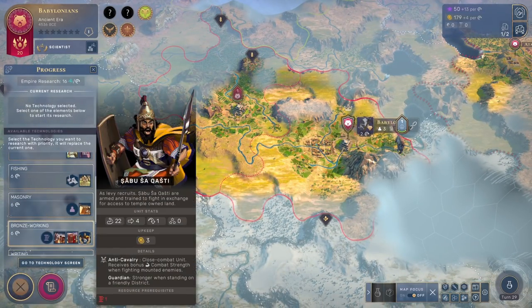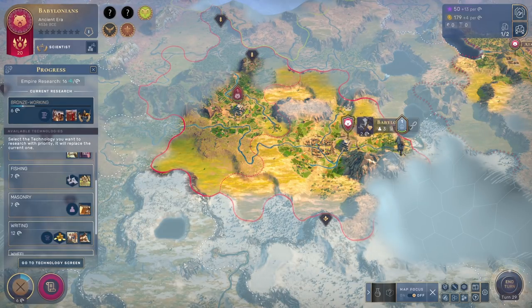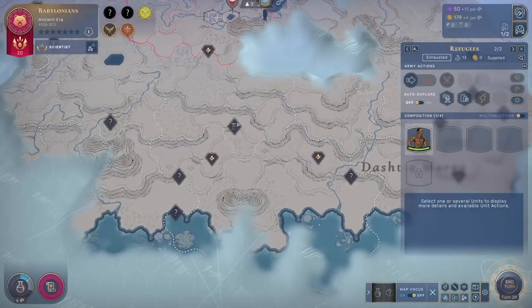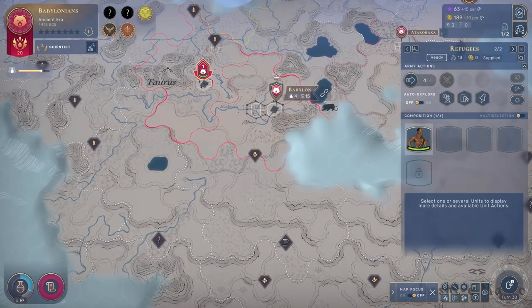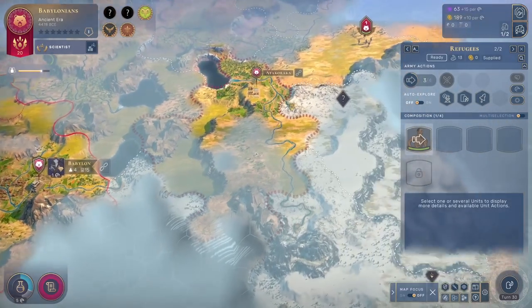Next up we will research bronze working, because that will unlock our unique unit and allow us to actually exploit copper. Obviously first we have to grab it, but we will. We might also get some neutrals popping up, but we'll talk about them once they appear.